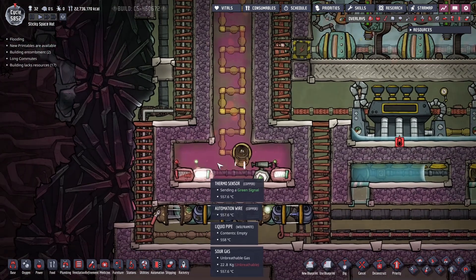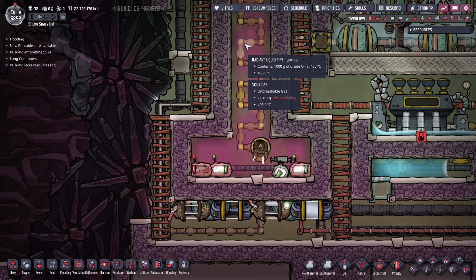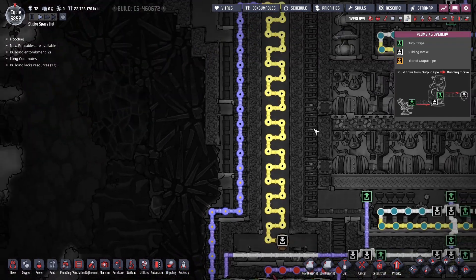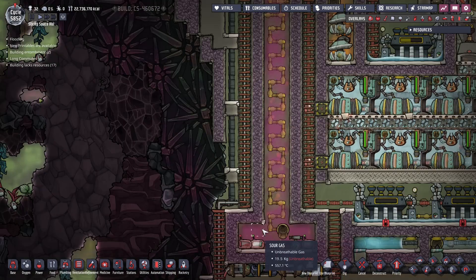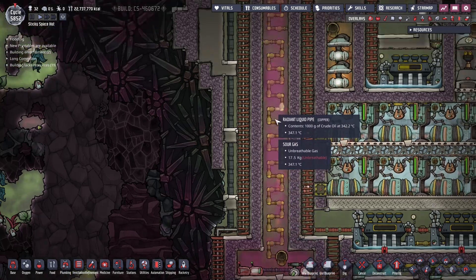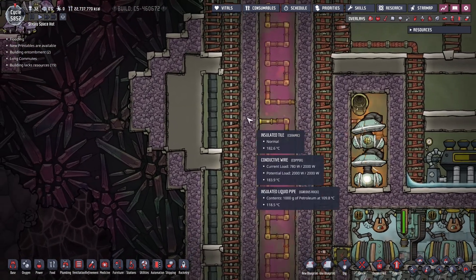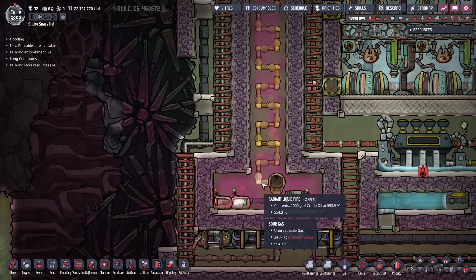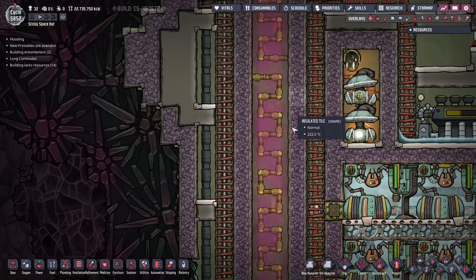Once we heat up the oil over here it flashes to Sour Gas and then starts going up. It comes against this counter flow of oil. We have a copper radiant pipe and a counter flow going on here. We start with Sour Gas at about 560 degrees and then it very gradually cools, getting down to about 200 degrees. Meanwhile the oil starts at about 110 degrees and starts to heat up, so that by the time it drips down it's already at its flash point - the moment it drips out it flashes. So we have a nice counter flow here.